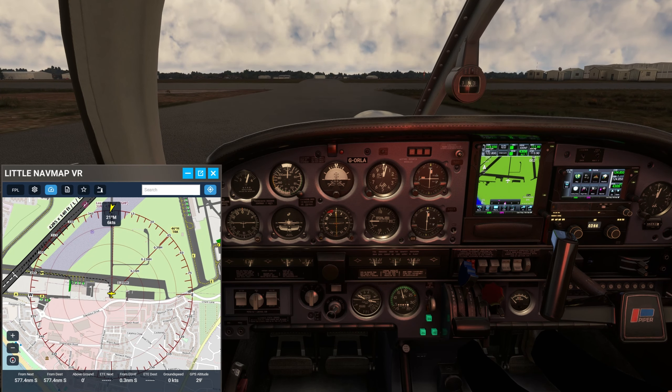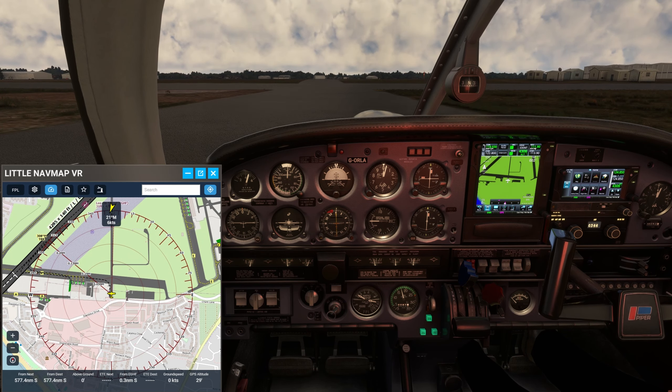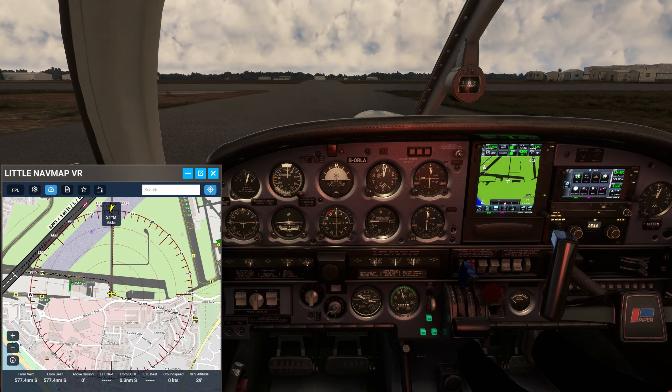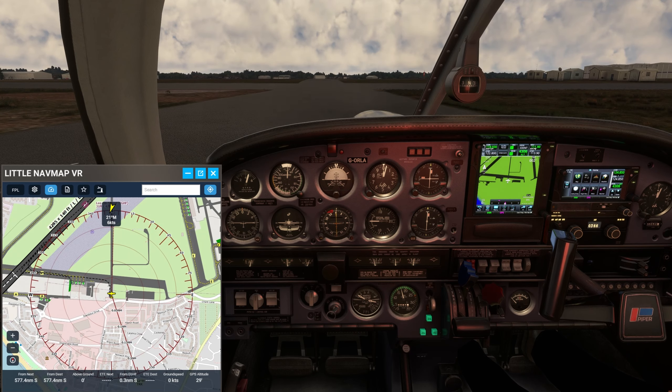Golf Lima Alpha ready for taxi. Go for Alpha start — whereabouts on the aerodrome are you? I did a circuit, came in to land and I'm kind of... I don't even know how to describe it. It's a piece of tarmac a bit to the east of the control tower by about 200 metres. Roger, it looks like you're at the driving centre. Taxi straight ahead onto Taxiway Foxtrot and report fully ready for runway zero five.